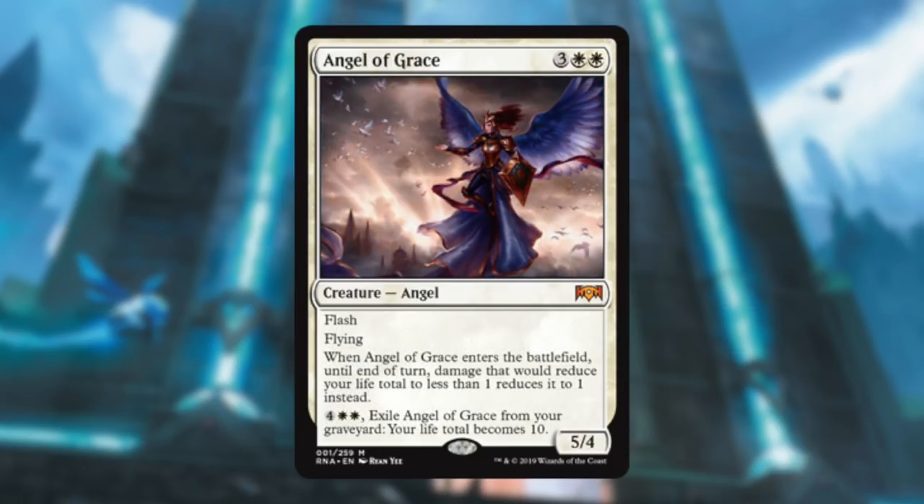Angel of Grace — could this have more abilities? Holy crap, this card is amazing. Five mana, 5/4 Flying with Flash — hell yeah I'm going to play that. As long as it's on the battlefield you pretty much can't die because you're always at one. And then you gain ten life if it ever dies by just exiling it. So good. Any white deck wants that.